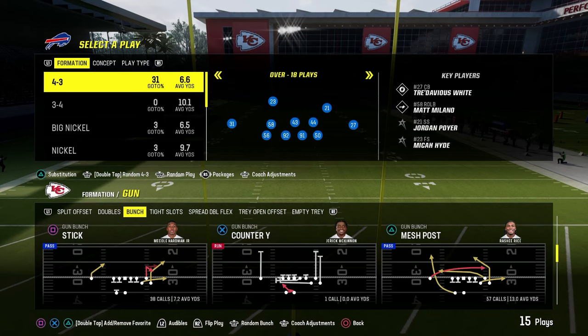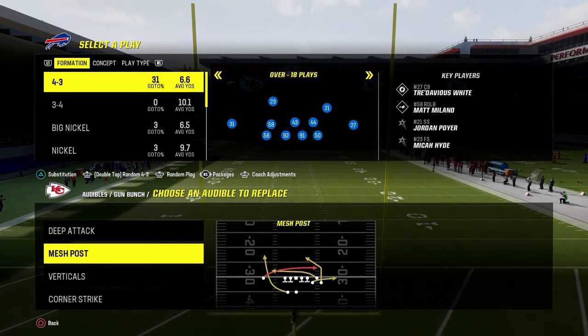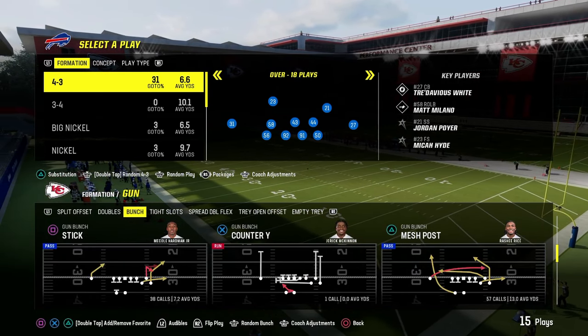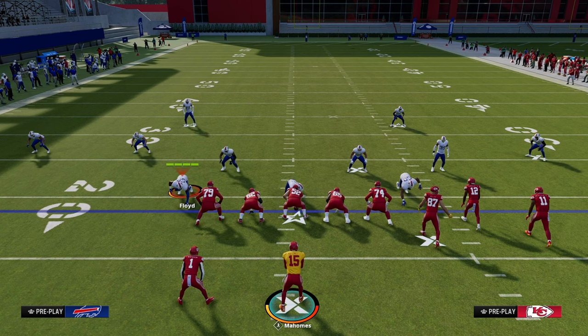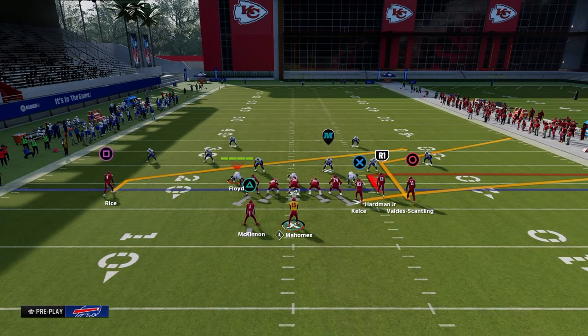The audibles we're going to be utilizing for this scheme are Deep Attack, Mesh Post, Verticals, and Corner Strike. We are going to be coming out in the play stick. As a general rule of thumb for this offense, we're going to be running this with our bunch to the wide side of the field.